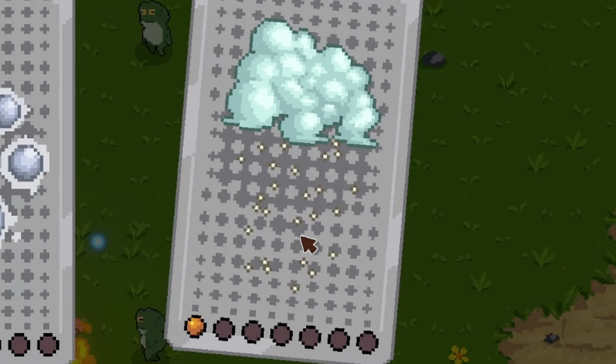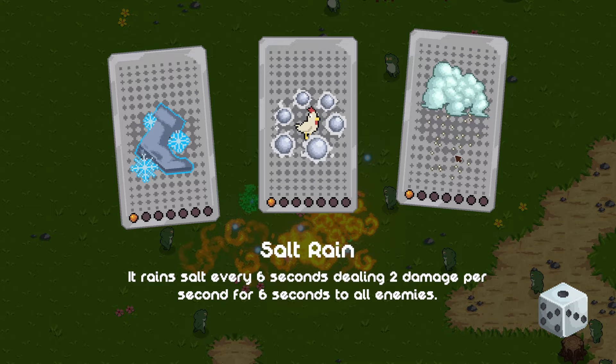I'm not gonna lie. Salt rain - it rains salt every six seconds. Damages all enemies.